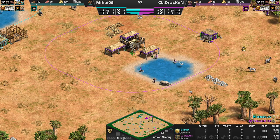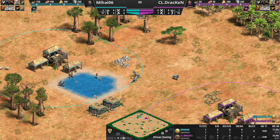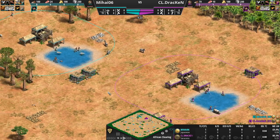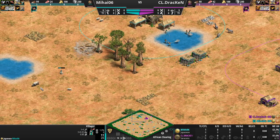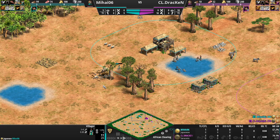These ponds are a great source of very quick food income. This game is surely going to have some feudal aggression, so it will be interesting to see if we see a bunch of towers. We do have a stone mine right here for Mihai and a stone mine right here for Drakken. Mihai might be losing a villager here — tried to bring the rhino in. He's going to use the sheep to block and give himself a little extra time.